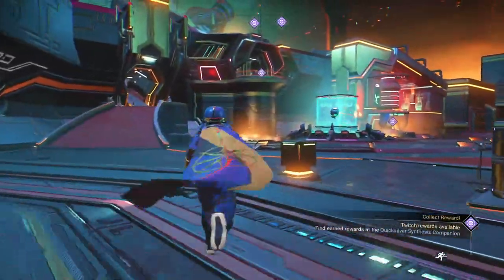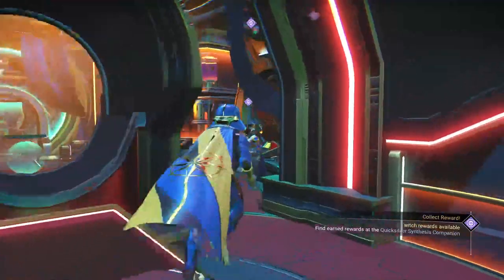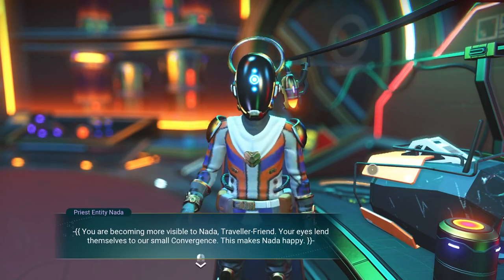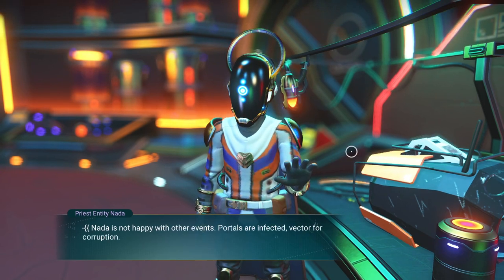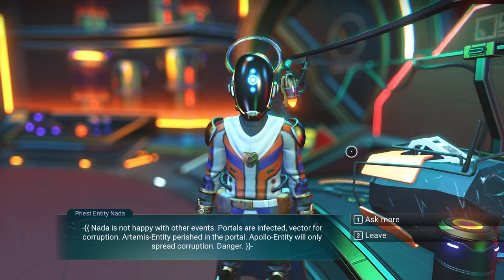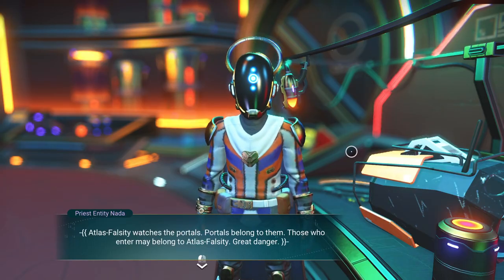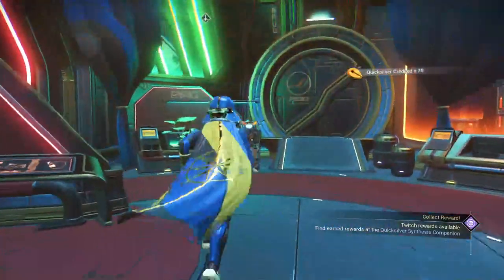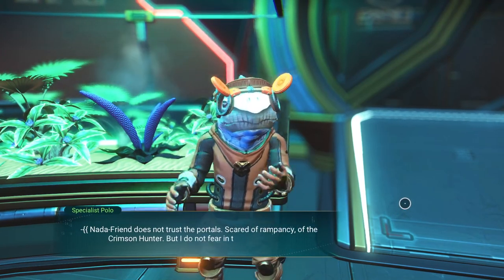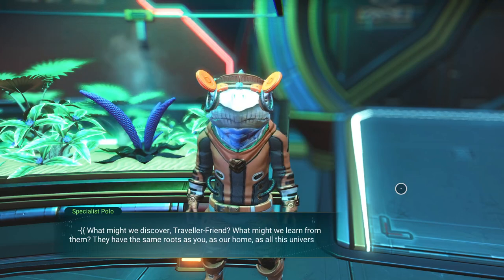Let's go visit Nada and see what they have to say. Null is just kind of playing a game and he's using you — if you haven't figured that out already. 'You are becoming more visible, traveler friend. Your eyes lend themselves to our small convergence — this makes Nada happy. But Nada is not happy with other events. Portals are infected, a vector for corruption. Artemis entity perished in the portal — Apollo entity will only spread corruption. Danger.' Atlas falsity watches the portals — those who enter may belong to Atlas falsity. Gray danger. Nada, friend, does not trust the portals. Scared of rampancy, of the crimson hunter. But I do not fear in the same way — what might we discover, traveler friend? They have the same roots as you, as our home, as all this universe. 'Nada is scared we may lose our home. I am scared I will forget the world outside it. Do not let us forget, traveler friend.'